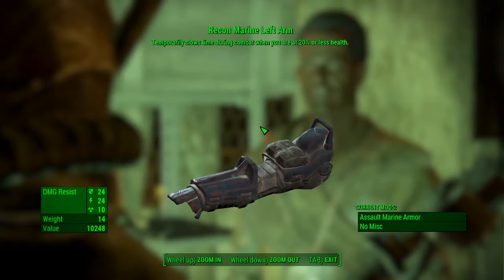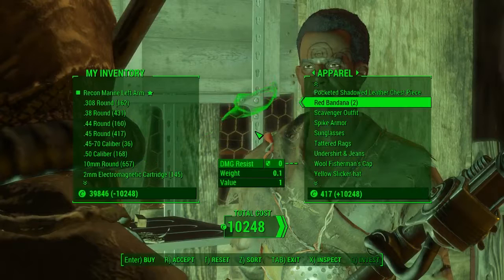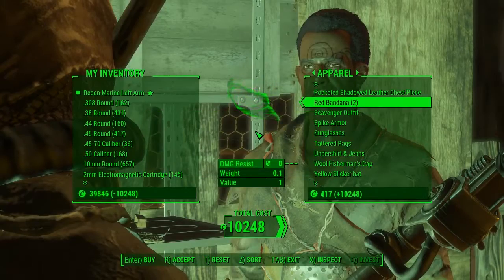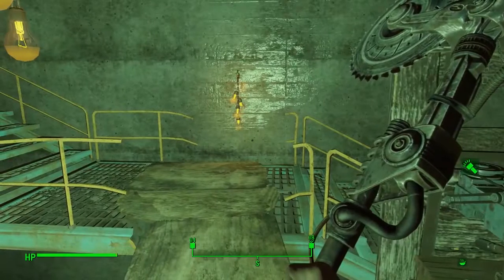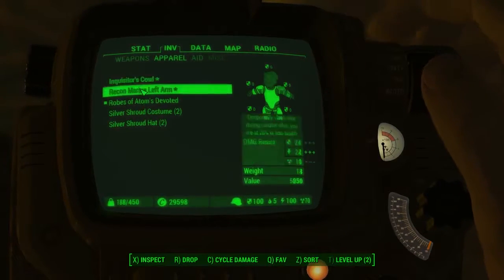It has a weight of 14, and this is costing me 10,248 caps which is quite a lot of money, but it's a very very good piece of armour. The Recon Marine armour is probably one of the best additions to this game armour-wise. So yeah, that is just another location of how to get it.